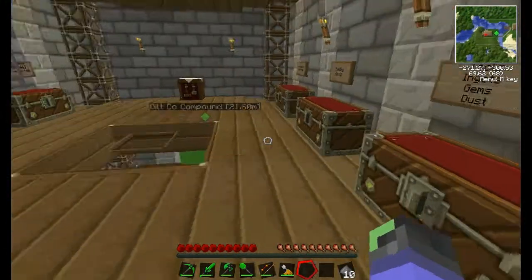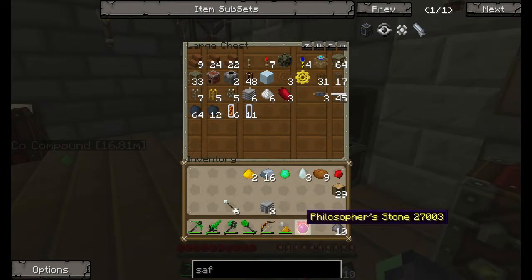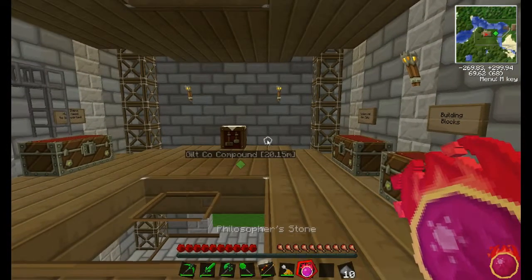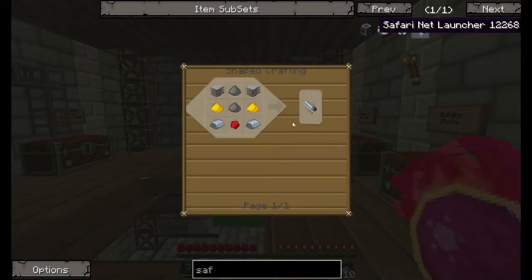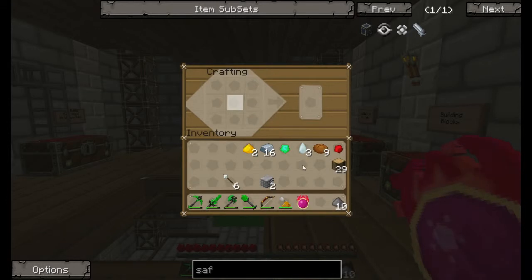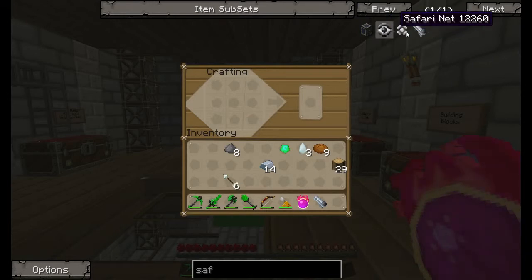There was another thing I wanted — I have this ultimate weapon just sitting in a chest, the Flintstone. If I press C, brings up the crafting bench. It is gunpowder — let's see if I can remember this recipe... there we go, safari net launcher!